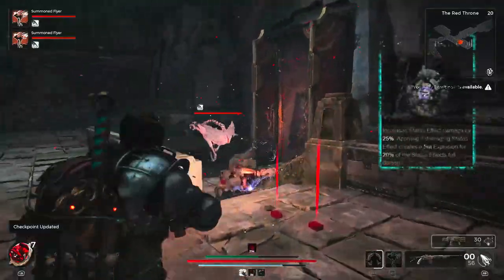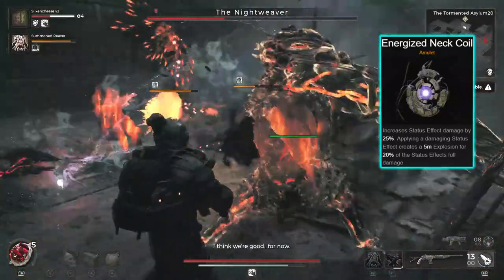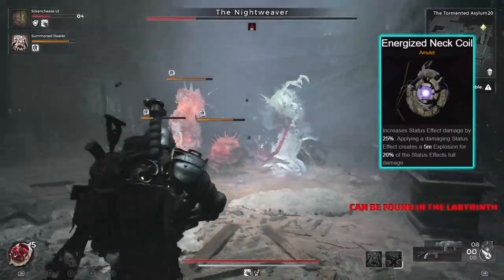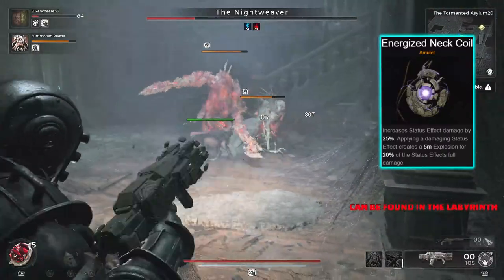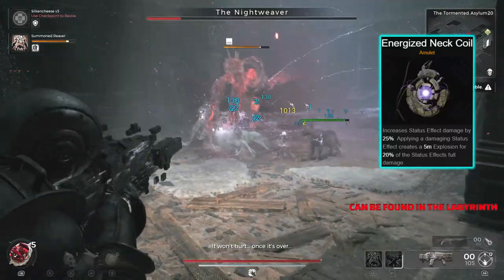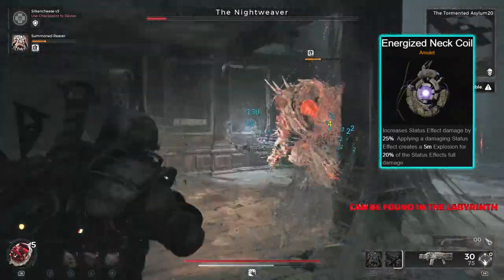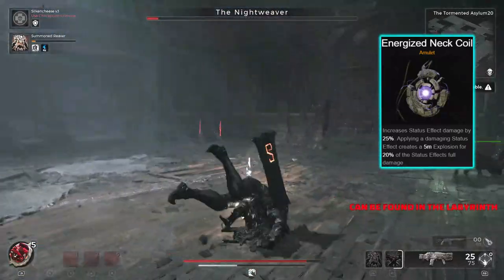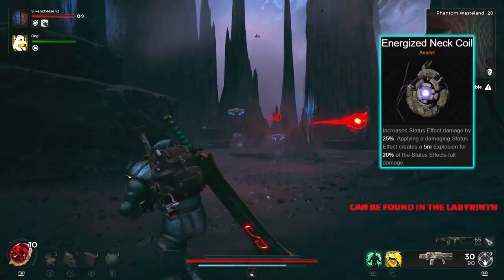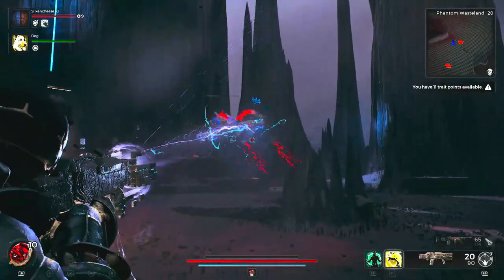Next we have the Energize Neck Coil, a really cool amulet especially for status effect builds — something like an Enigma, or anything that can proc the explosion on this. It increases status effect damage by 25%, and applying a damaging status effect creates a 5-meter explosion for 20% of the status effect's full damage. It's only 20%, but if the status effect itself does a lot of additional damage, this one can be quite a sight with all those explosions going off.